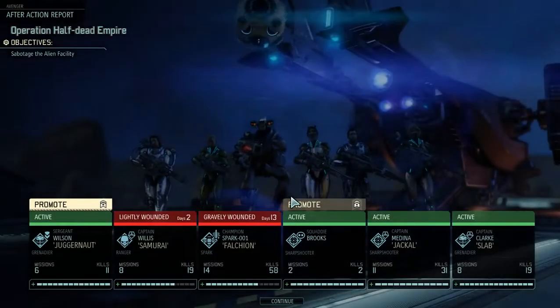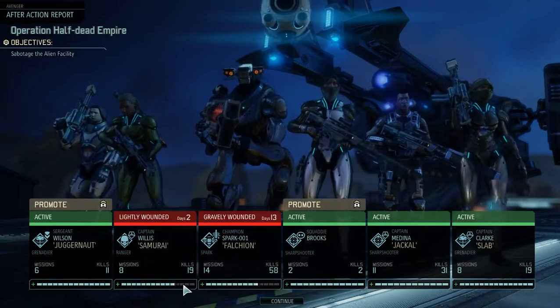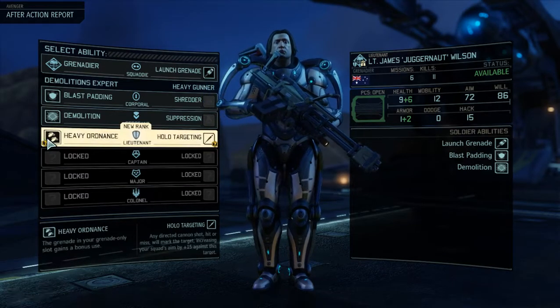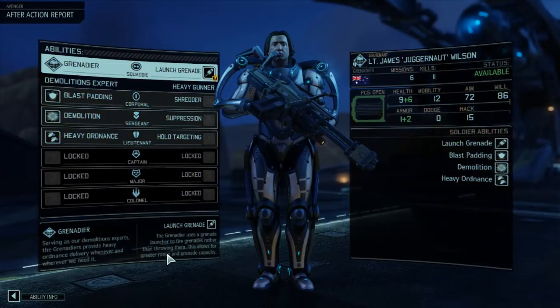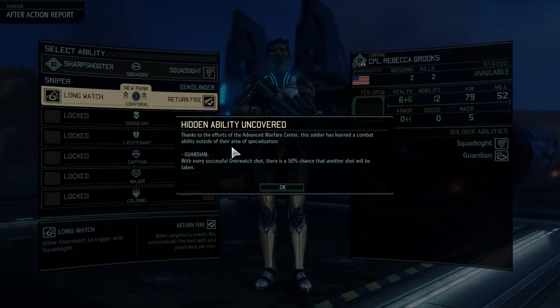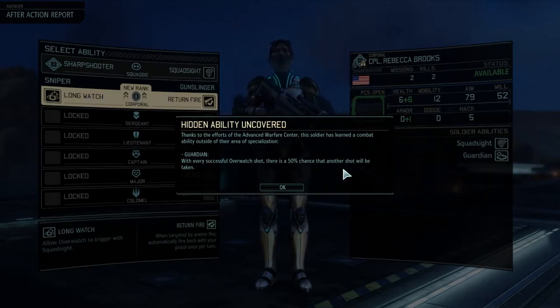Two different promotions. Spark was wounded. Heavy ordnance — an extra grenade. I'm going this way with you. Chain target: if you hit the target, there's a fifty percent chance another shot will be taken with every successful overwatch shot. Overwatch trigger with quad side — fire back with your pistol once per turn. I want to go Sniper. I don't like Gunslinger — it's not that great an ability in my opinion.